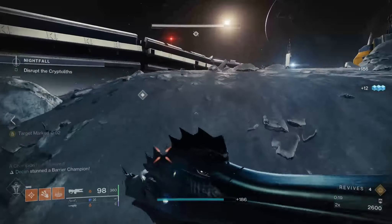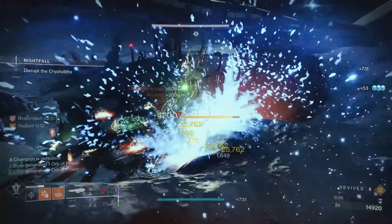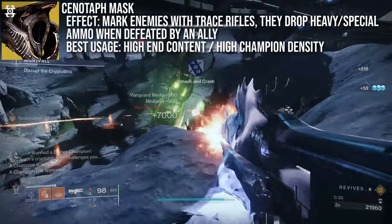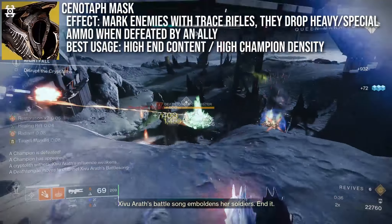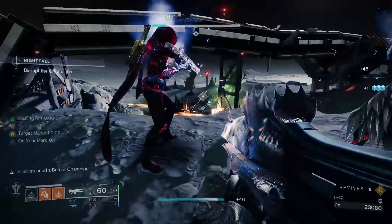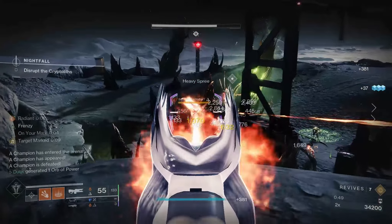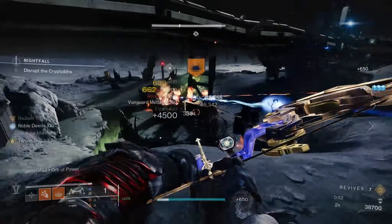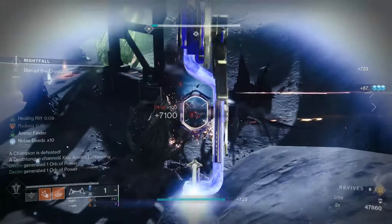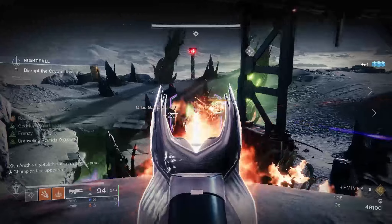These following exotics are not solar exclusive, but they massively enhance solar builds and just have to be mentioned. First, the Cenotaph Mask: this grants heavy ammo bricks to teammates if they finish high priority targets such as elites or champions, once you've tagged them with any trace rifle. You'll also get a special ammo brick yourself on this condition being met. Extremely effective in champion-dense activities such as GMs, and with a well-coordinated team, this is probably overall the best option. It does require adapting a build, and it would be even better if a fireteam member is using Aeon Gauntlets so you also gain increased heavy drops. If the team isn't coordinated though, a lot of its value is lost.